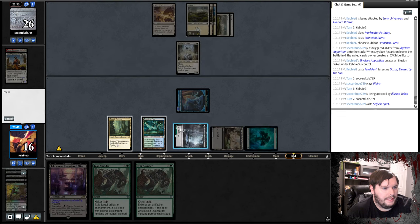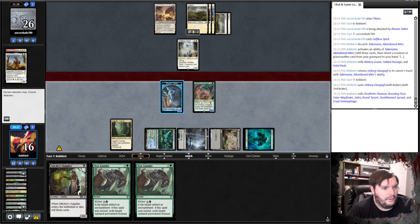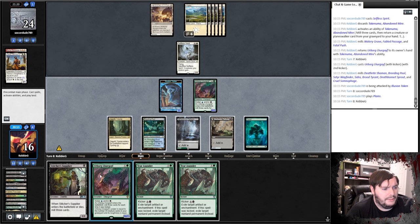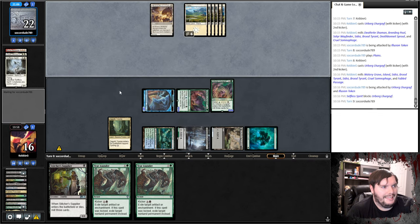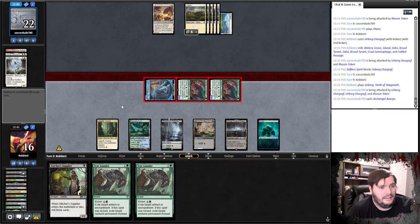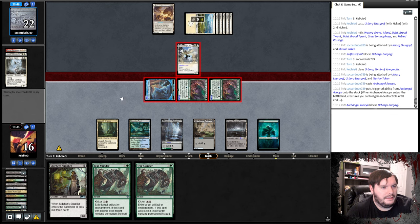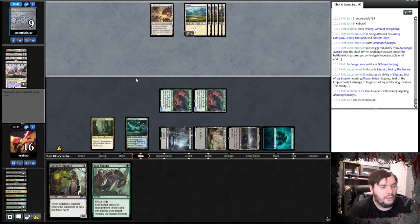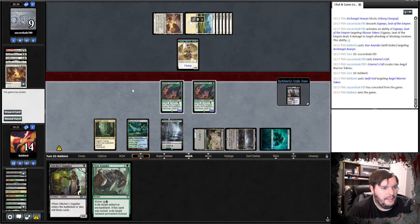We'll Takanuma, get back Urborg. Untap, multi-kick it, go to combat, attack. Goes to combat, passes — that is interesting. Another Lurgoyf, attack out. Chomps, takes two, passes his turn. Play the Urborg, go to combat, attack. Did we get there? Archangel of Avacyn — that could chomp. I definitely should have probably Terra Thunder'd this. Ganja's away the token — but that's fine. He has to draw a magic card here. Makes two 4/4s and passes. Swift End, go to combat, got it. One and one.